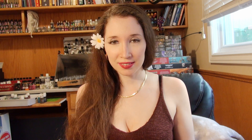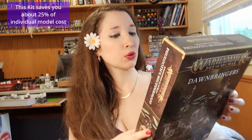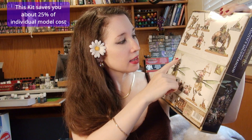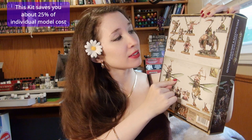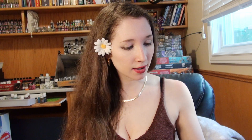Hi, this is Naomi with Sword and Steel, and today we are going to be checking out the heroes of these new kits called Dawnbringers. They're Regiments of Renown, and they are Maggotkin of Nurgle, which include the Putrid Blight Kings and the Pasquale Blight Lords that we have seen before. But what we're going to check out today is this brand new model called the Harbinger of Decay and what options he has.